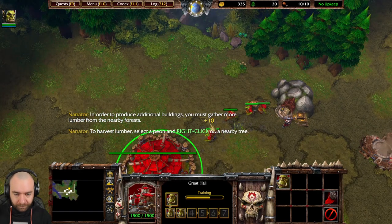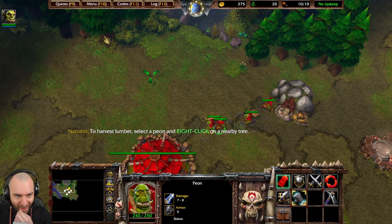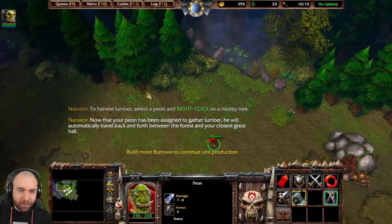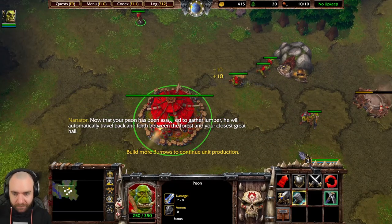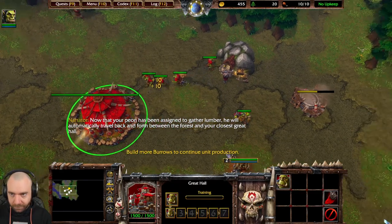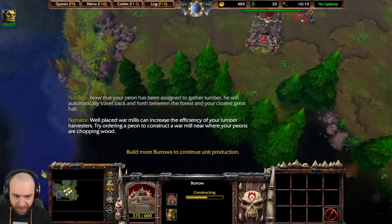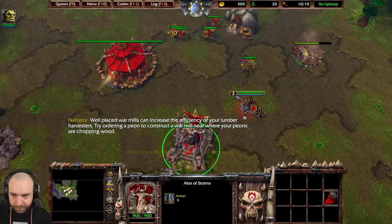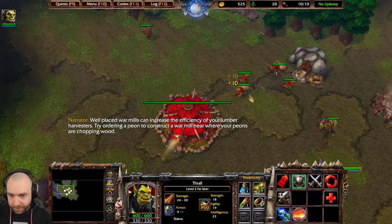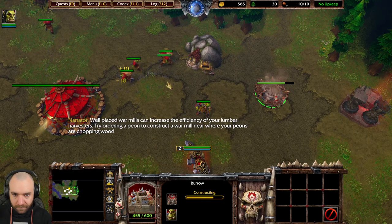To harvest lumber, select a peon and right click on a nearby tree. Now this peon has been assigned to gather lumber. He will automatically travel back and forth between the forest and your closest Great Hall. Well-upgraded war mills can increase the efficiency of your lumber harvest. Try ordering a peon to construct a war mill near where your peons are chopping wood.